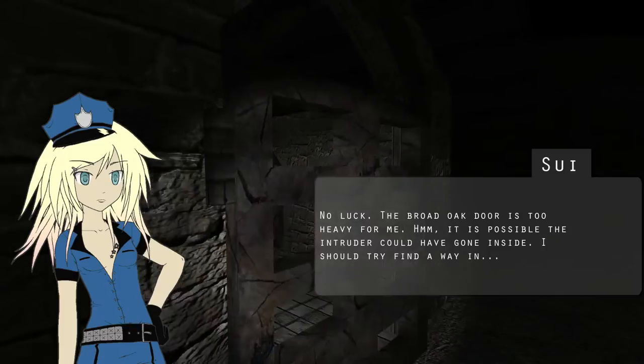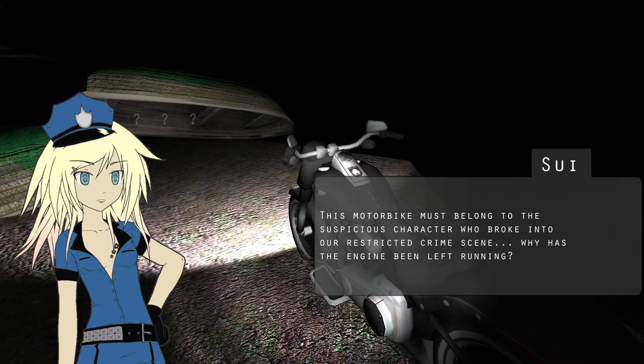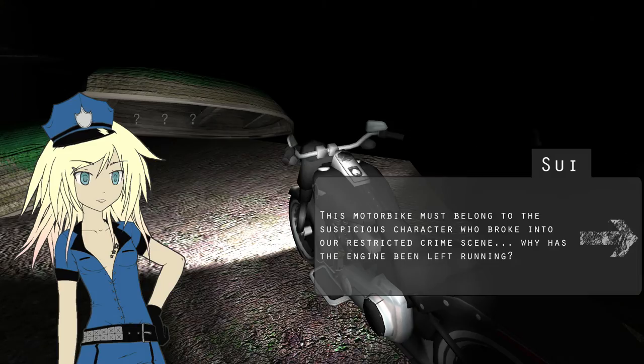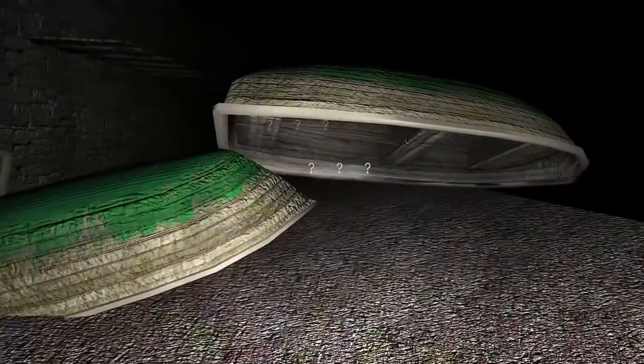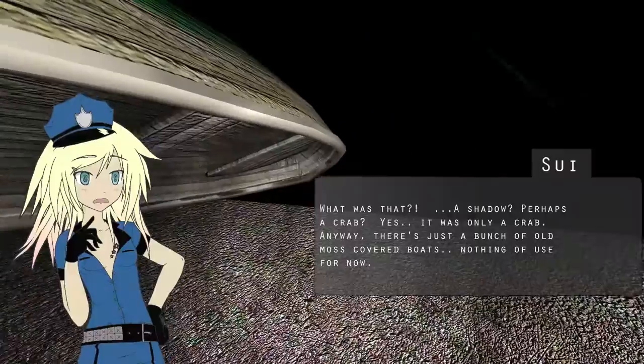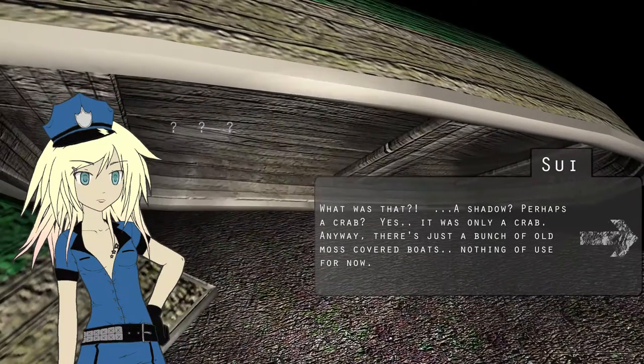What oak door? What are you talking about, Sue? No luck. The brown oak door's too heavy for me. It's possible the intruder could have gone inside. I should try to find a way in. That's right, we'll crash this bike into it - it's just wood. This motorbike must belong to the suspicious character who broke into our restricted crime scene. Why has the engine been left running? Is it the guy from before? A shadow? Perhaps a crab. Yeah, it's only a crab.